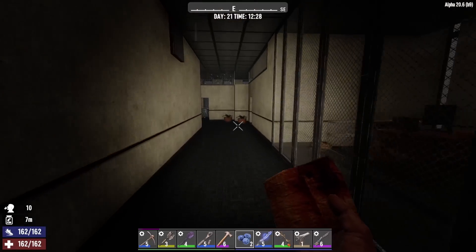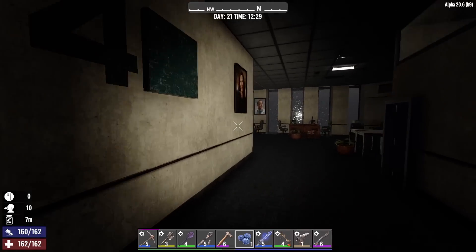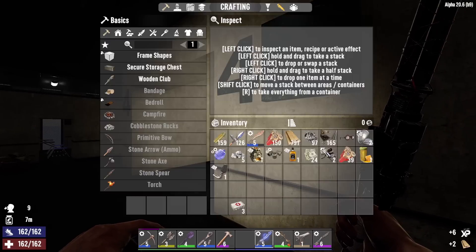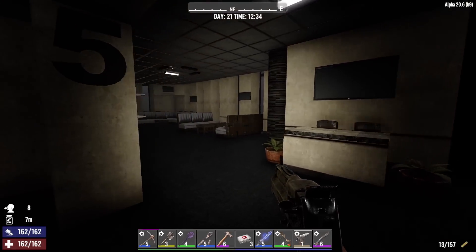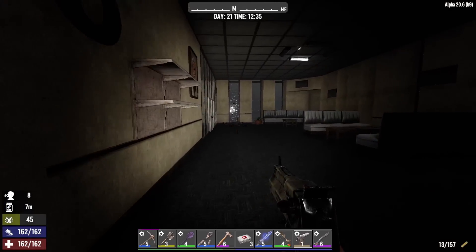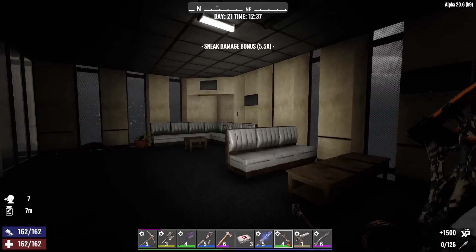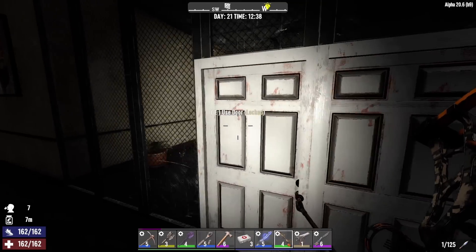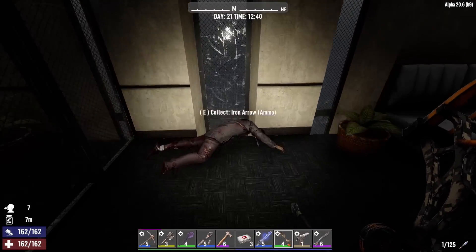That is it for floor four. Well, check behind this painting — nothing. Floor five. More office space. Here's a zombie — dead. Big conference room — locked. We'll pop that open.